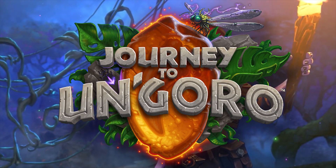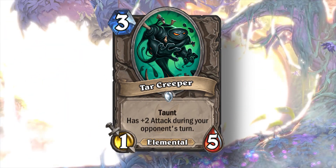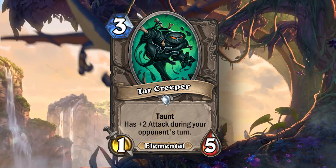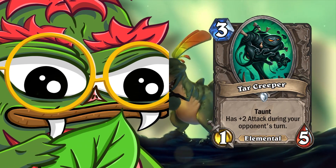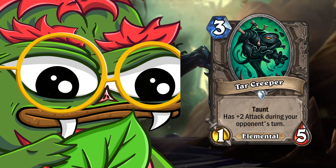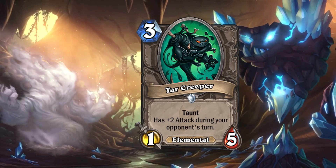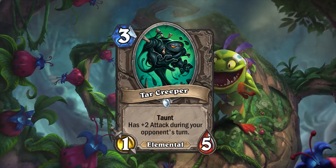In Journey to Un'Goro, we saw one of the best anti-aggro tools we've ever seen with Tar Creeper. Tar Creeper was a three mana 1/5 elemental with taunt that has plus two attack during your opponent's turn. This card was just a really strong, well-designed minion, and it makes perfect sense to have in the core set, especially if they want to slow the game down, because every single class just likes a good taunt minion.